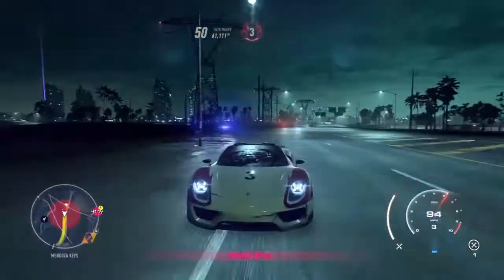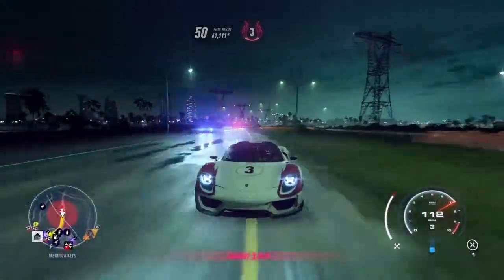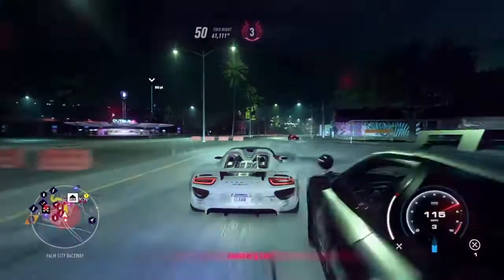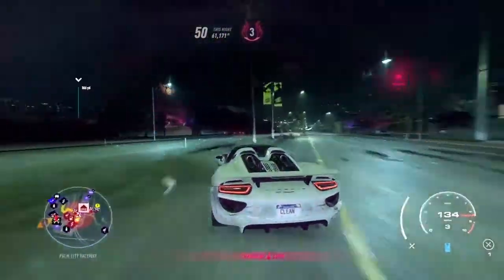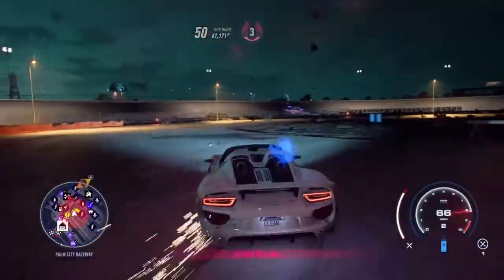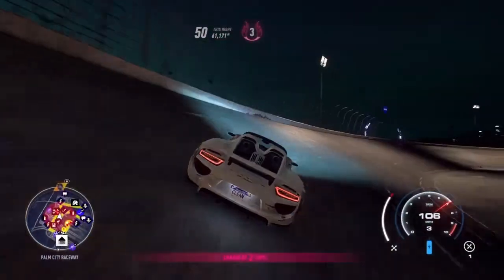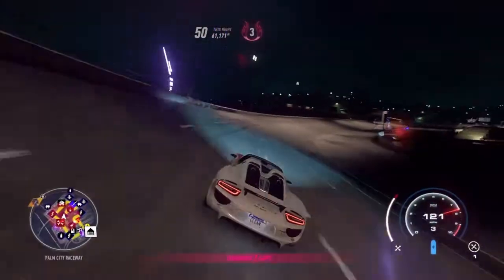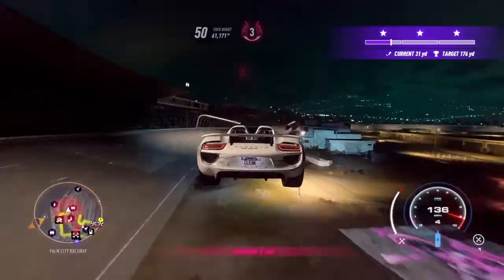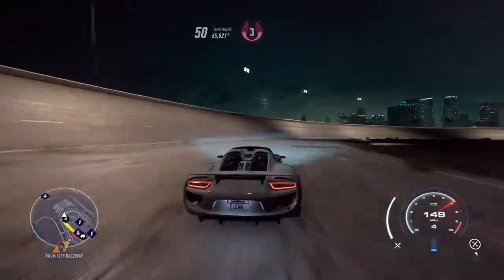The cops in this game will always be faster than you at normal speed. This spot is insane because there's a gas station right next to the Speedway. Hop into the Speedway — the cops will never leave the Speedway until you lose them, and you wait about 20 seconds. You don't have to risk losing them. There's a jump here — this is a beginner's trick and this jump will give you so much rep.